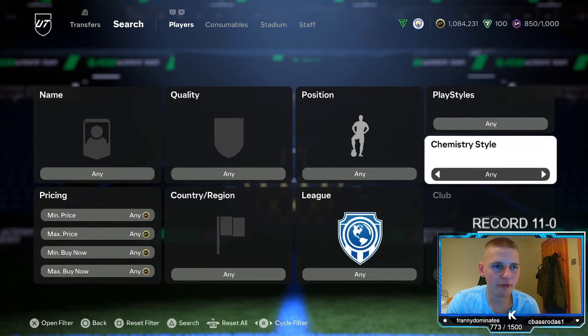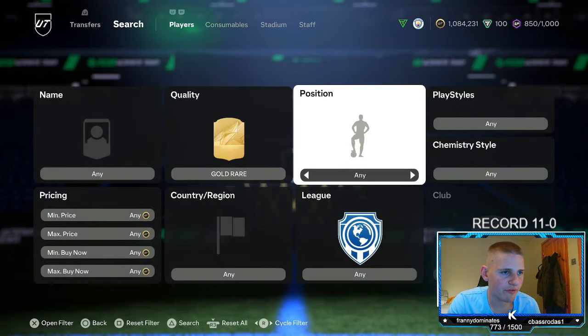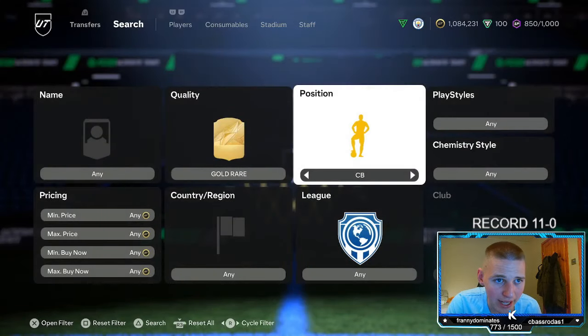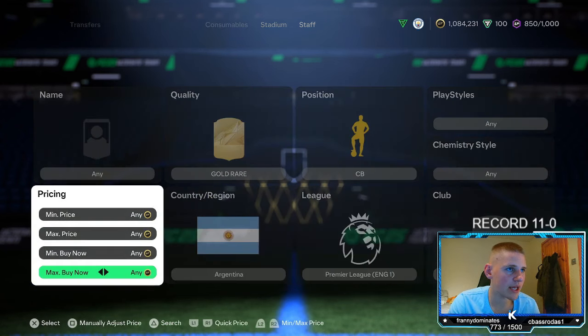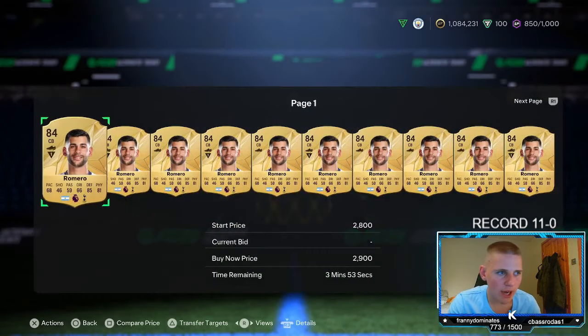Starting off with the first method, we are going to have the first low-budget filter. It is going to be gold rare. Position, go down to centre-back. Chem style, leave at any. Nation, go down to Argentina. League, go down to the Premier League, and then club, leave at any. Then you are going to want to go and find the lowest buy-out on the market.